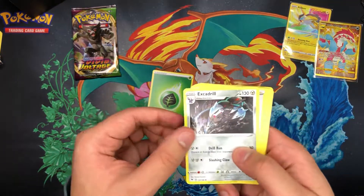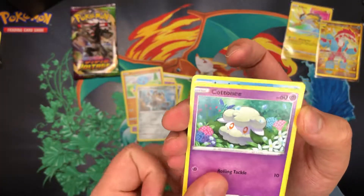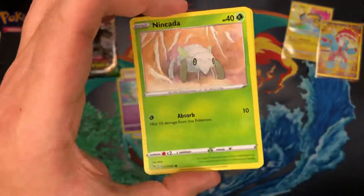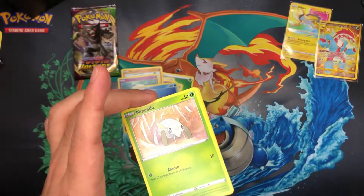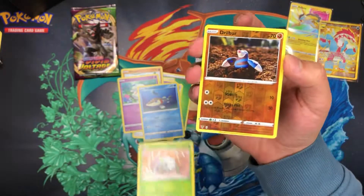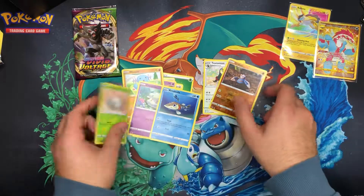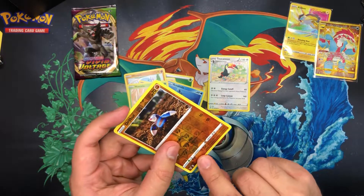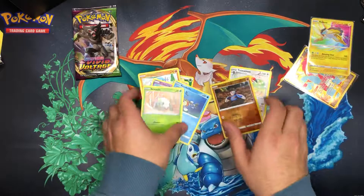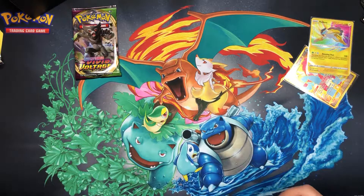Grass Energy, Excadrill, Beedrill, Girafarig, a Wooper, a Galarian Meowth, a Cottonee, an Arrokuda, a Ninjask. Guys — I just saw something sparkle! I saw some glitter at the bottom of the card and I thought it was an Amazing Rare. Oh no way did I just do that — I got myself so gassed. I thought I had an Amazing Rare in there.